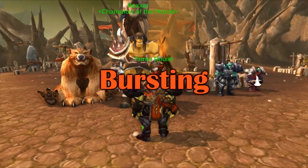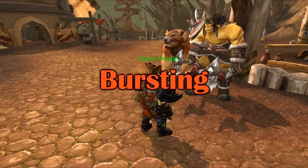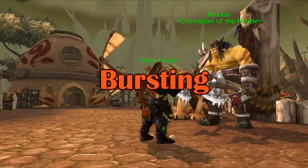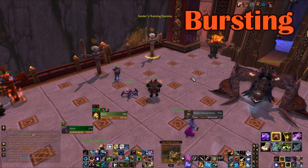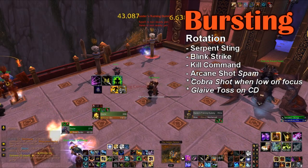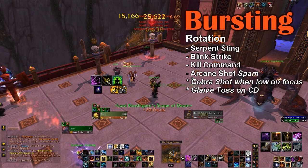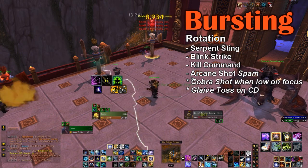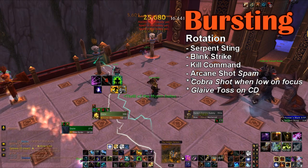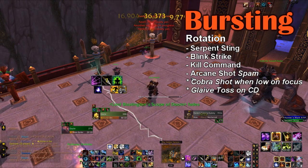Probably the most important thing you could spend your time learning how to do. Luckily, it's not that hard as a hunter. So your basic rotation is: you Serpent Sting, then Bling Strike, then Kill Command, then you spam Arcane Shot. After that, you hit Bling Strike and Kill Command whenever they're off cooldown, and you hit Cobra Shot whenever you're low on focus.